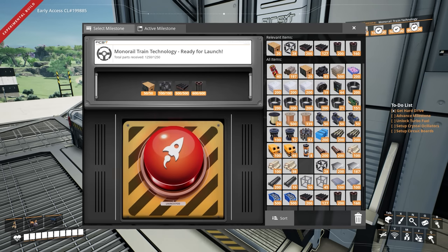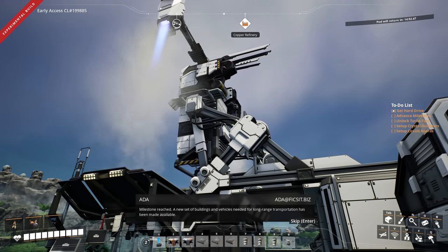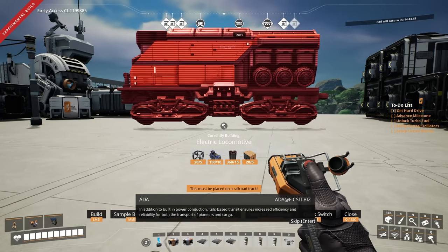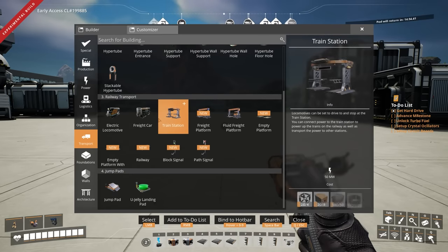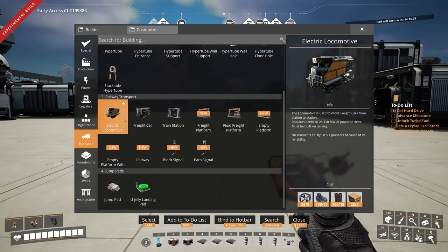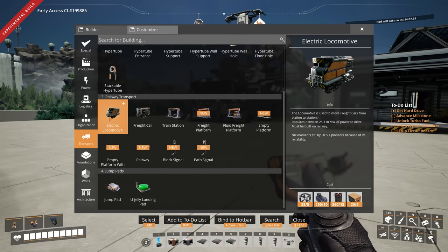Monorail train technology. A new set of buildings and vehicles needed for long-range transportation has been made available. In addition to built-in power conduction, rails-based transit ensures increased efficiency and reliability for both the transport of pioneers and cargo. The freight car requires between 25 and 110 megawatts of power — I thought it took fuel, like every other vehicle such as the cars and the trucks. I had no idea. So it's electric. Then we have a train station — that takes 50 megawatts of power just to have that. And a freight platform — 50 megawatts of power as well for each of these.